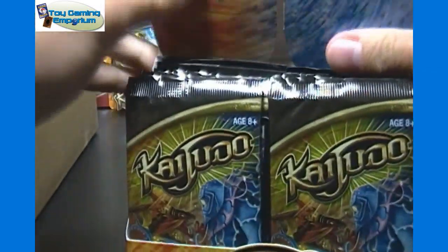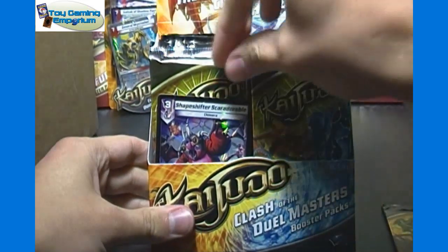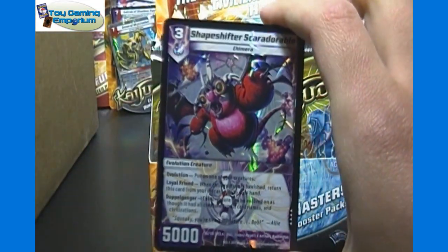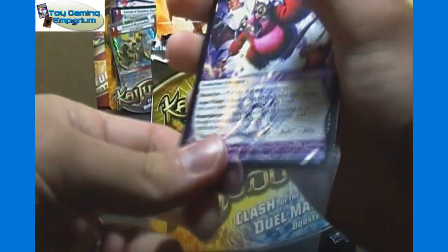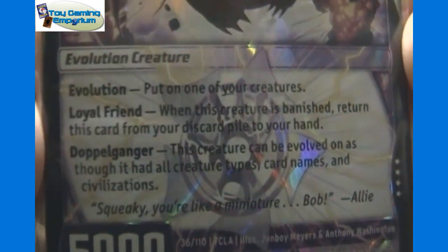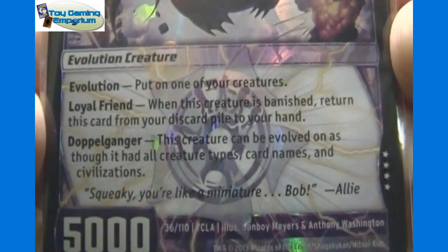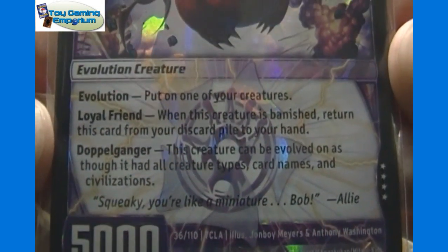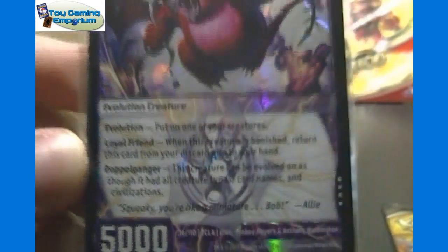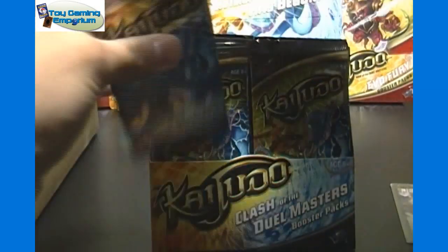Being our first box, we will open up every pack and show every card, starting with our box topper — a nice Shape Shifter, Scare Adorable. Arguably the most valuable very rare in the set, more valuable than some of the super rares. So that's basically as good as getting a super rare as our box topper. Very good way to start off. If you don't know, he can evolve from any creature, and you can evolve on him with any other evolution — so he is, as it says, a shape shifter.